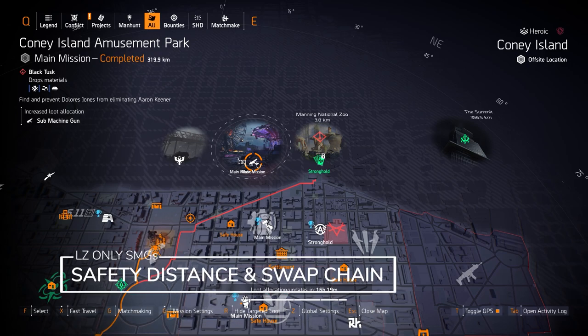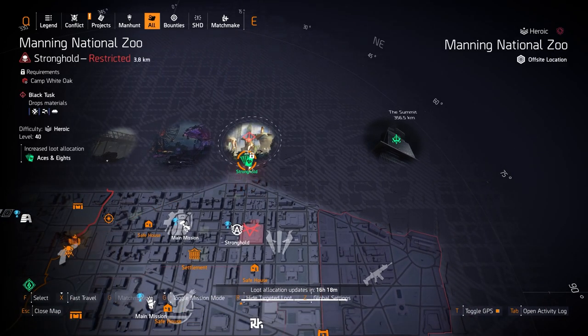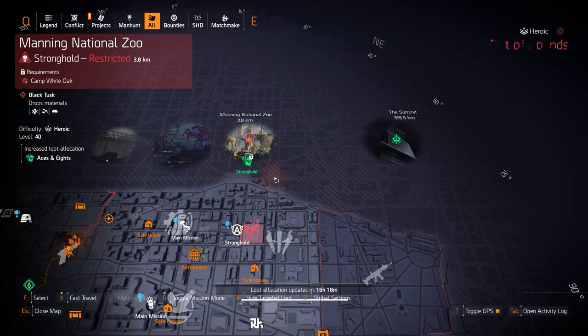The LZ droppable SMGs would be the Safety Distance with Perfect Outsider and the Swap Chain. We do got Aces and Eights at Manning National Zoo — you can run three pieces with two pieces of a Wyvern Holding and one Walker Harrison Co, Perfect Headhunter chest piece, and that's a pretty good headshot build. I personally prefer the all high-end one after they removed the multiplicative damage from the four-piece Aces and Eights.